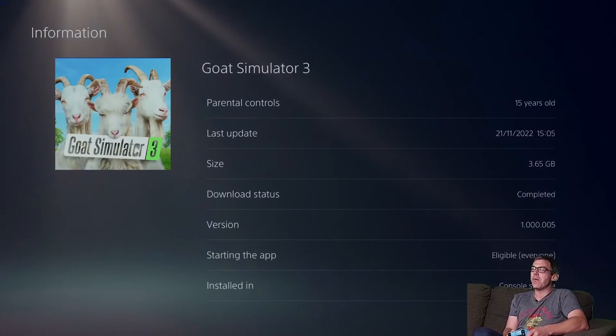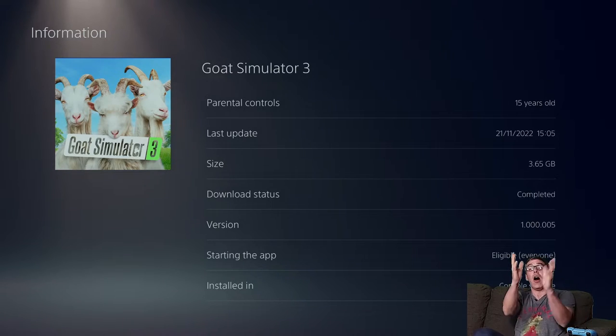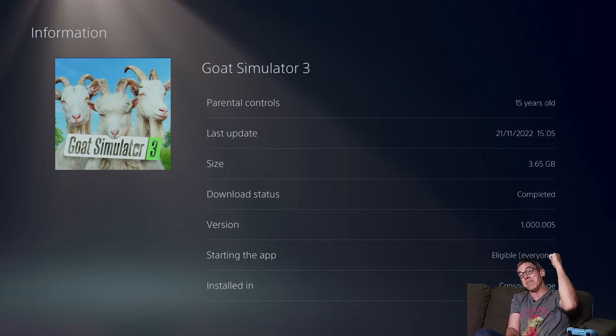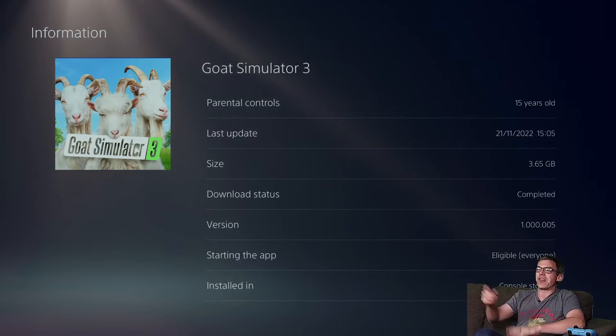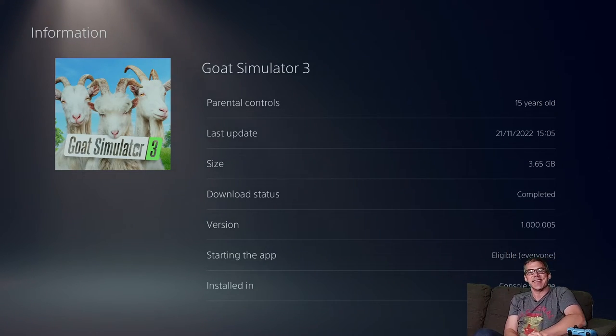Down to the information — Goat Simulator 3. Two other things I need to tell you: one, it just came out on Friday, so recently released. Also, the code for this install was supplied by the developers — thank you very much for your support of the Let's Install series. If you're a developer and want your game on the series, send me a code and I'll get you the video. Goat Simulator 3, four days after launch, is currently version 1.000.00.005 and that is 3.65 gigabytes.